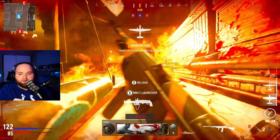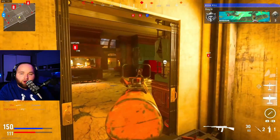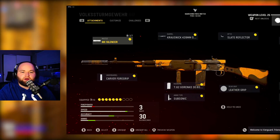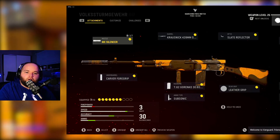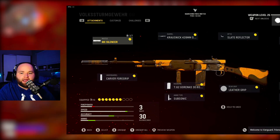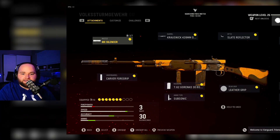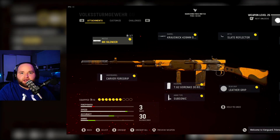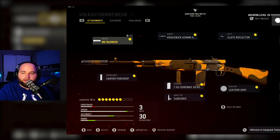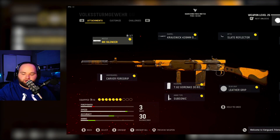I don't even have it leveled up all the way but the attachments I have really help control the recoil. First, I'm going to use the MX Silencer — you can check out the other silencers if you want, but I'm always a big silencer guy. The barrel you're going to want to run is the 428mm barrel; that's got plus damage and recoil control. I believe that is the only barrel with both. For the underbarrel I've got the Carver Foregrip.